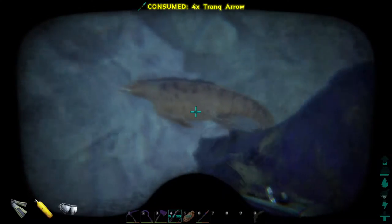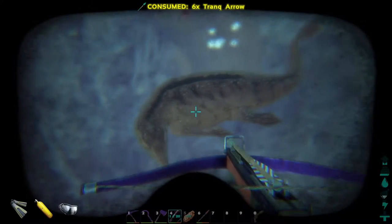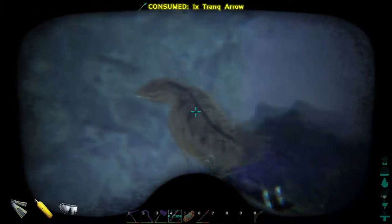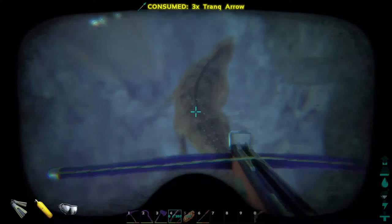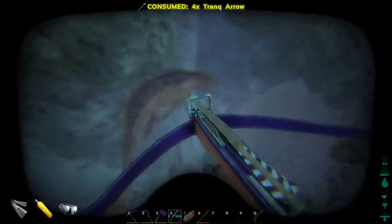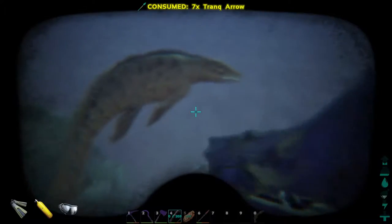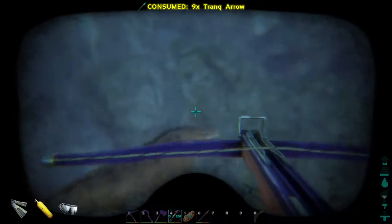It is swimming away, isn't it? Since two of us are tranking it, its torpor is going up extra fast. I'm in trouble — I'm too low, I am way too low. It's gonna attack me. It's after me right now. Thank God it was after you! That is one of the meanest things you've said to me. It would be pretty funny if you swam in front of me and I hit you — knocked you out.